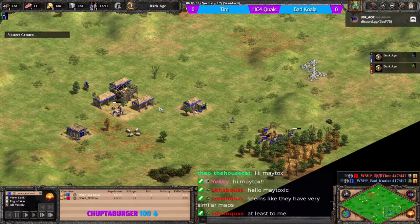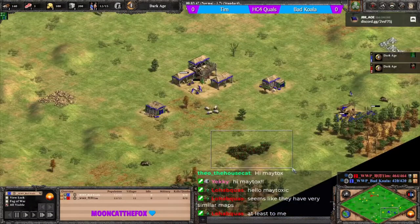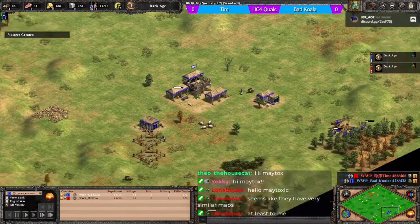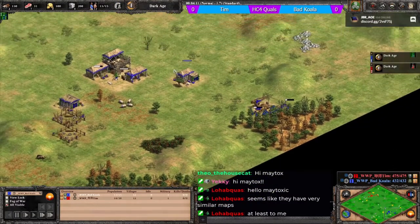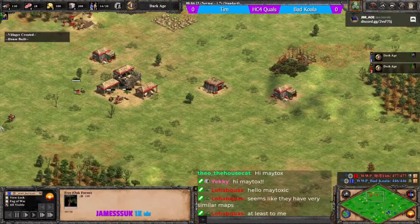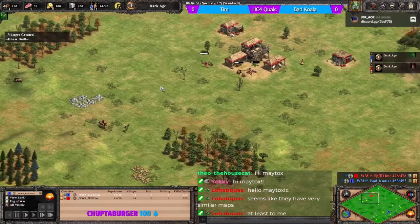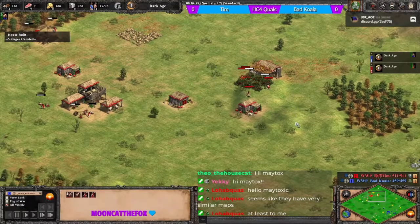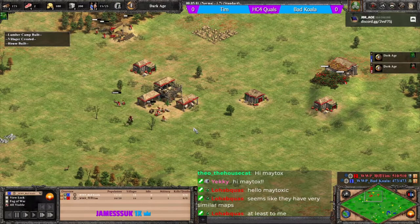Bad koala has gone to four forward vills as Celts. You can get away with three for a standard drush or man-at-arms approach. He hasn't gone to berries yet. Koala looks to be walling into his TC for now, securing a small area. He's pushing his deer as well. Tim is out two berries now and also pushing in some deer.